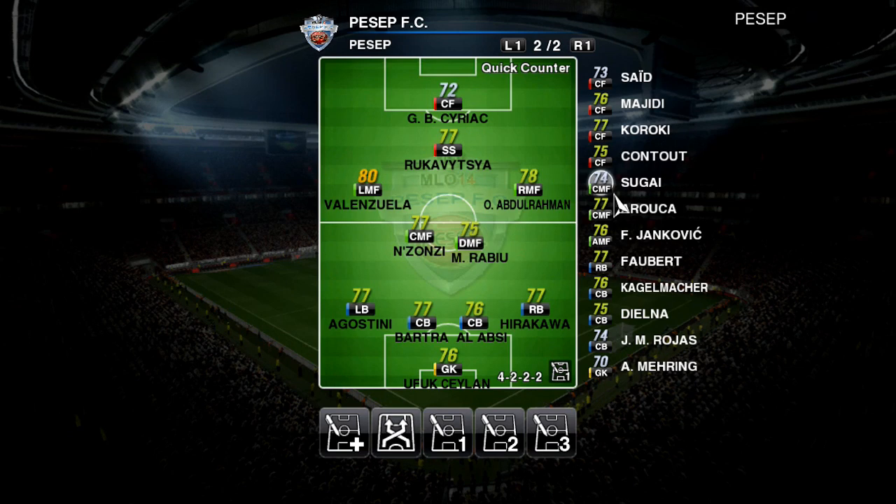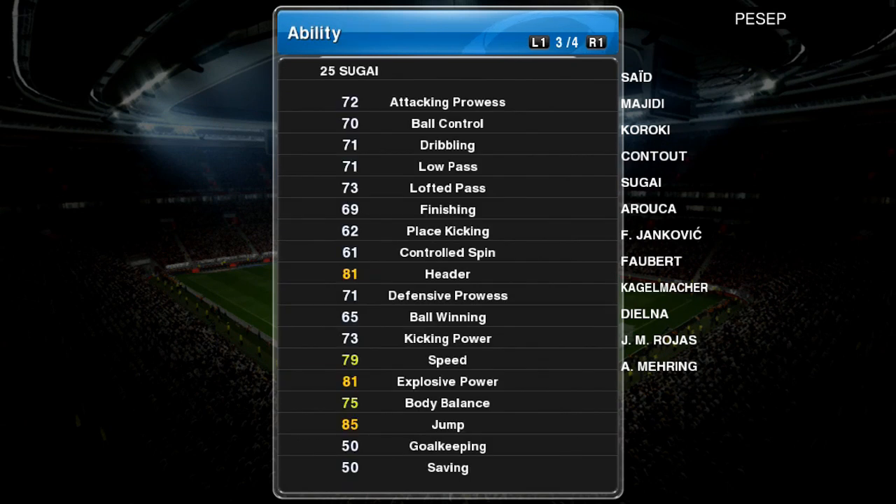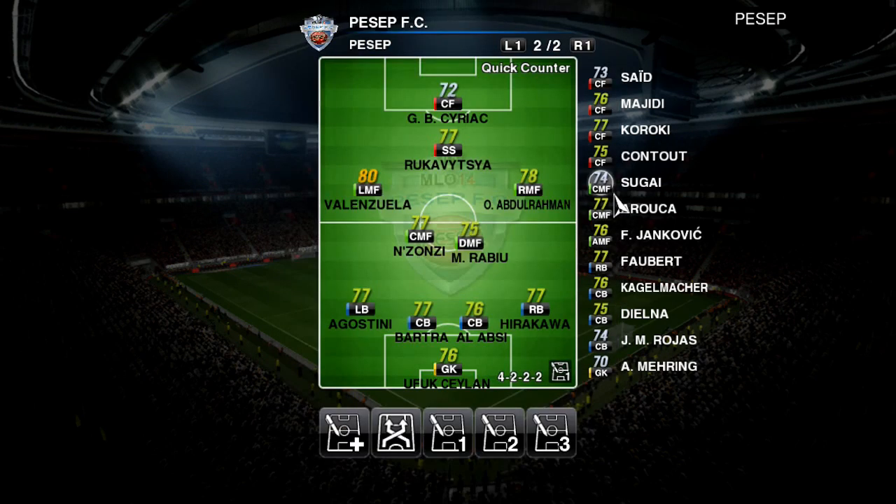Sugai — you may think he's rated 74, nothing special — but he's got 80 work rate, strength and air. This is what you need: a center midfielder who can intercept high balls. Because many people on Master League Online, when they play, they use a tall striker from goal kick, a long punt ball to their striker, a little header, pass it to the other striker and it goes through. So you need a tall center midfielder with high strength and air. This guy is perfect — speed 79, explosive power 81, jump 85. He can also play as right back and his status goes up one.